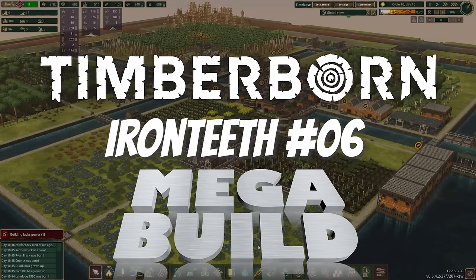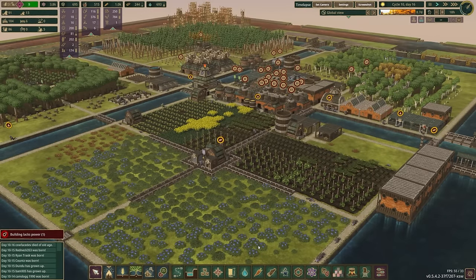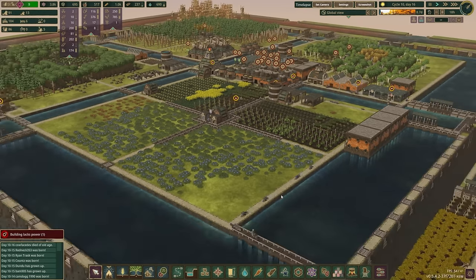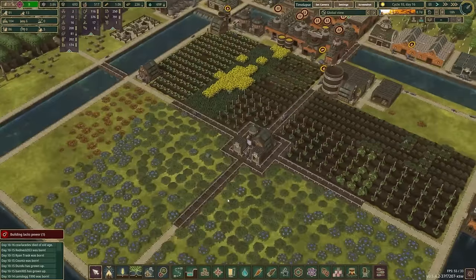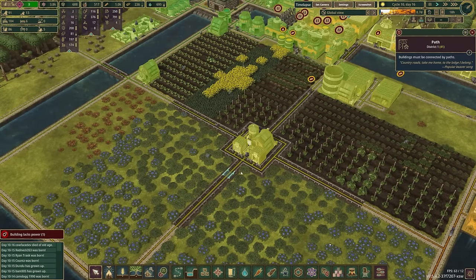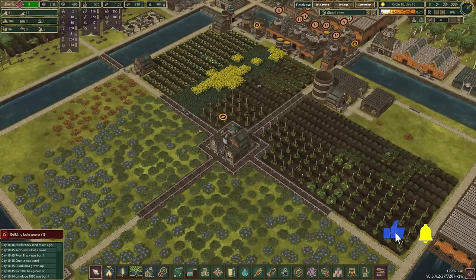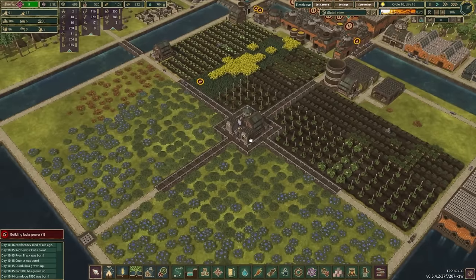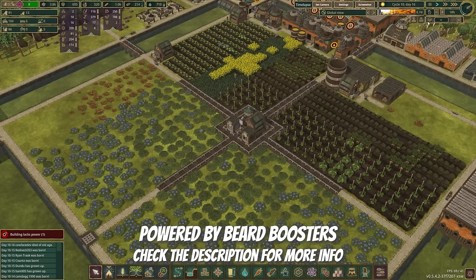Hello and welcome to episode 6 of our Timberborne Update 5 Iron Teeth mega build playthrough, here cycle 10 day 16, start of a nine-day drought. Last time we did a whole bunch of stuff, but one of the things we're going to have to undo this time is this single-wide irrigation channel that a bunch of you guys asked for. I thought it would be a good idea so we put it in, and I have since learned that was a bad choice because of the evaporation mechanic changing.